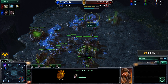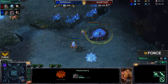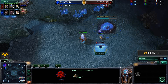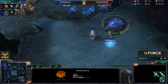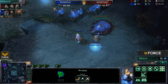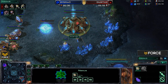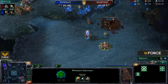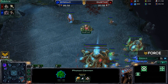Xlord has one extractor up and a Roach Warren coming. If he can get it up, he can get Roaches into the main. A cannon is getting dropped to deal with this, but Showtime doesn't want cannons in his main — it's just his only response to the hatchery. Xlord can force the creation of this cannon and then cancel the hatchery, which is exactly why Showtime commits to just one cannon to avoid over-committing. And there it is — Xlord cancels the hatchery.